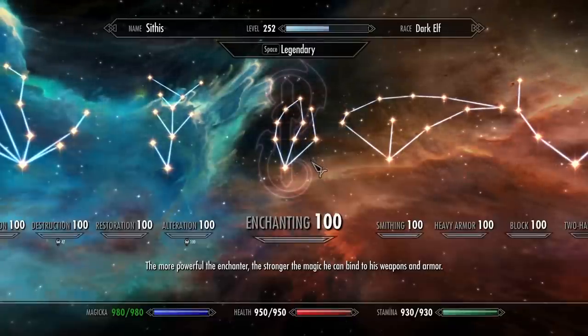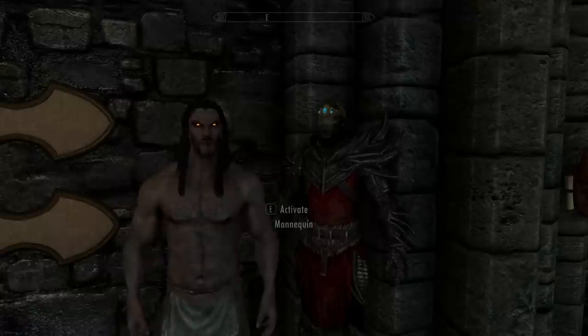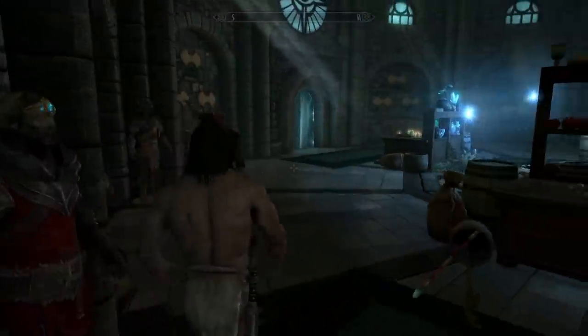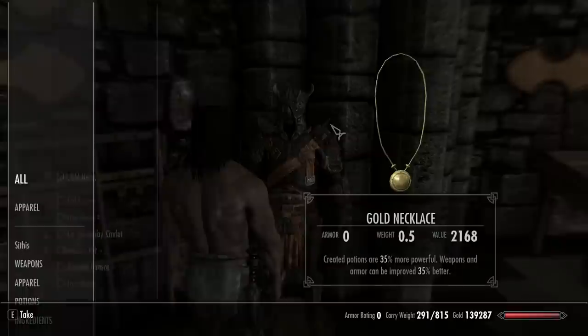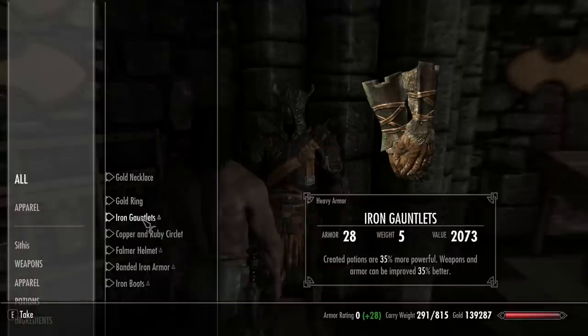Now I'd recommend you have your enchanting and alchemy up. You do not need them to 100 for this, but it would definitely help. I'm dropping my god outfit - I made this alchemy and smithing outfit in my other god video. If you guys want to make this, just watch that video.